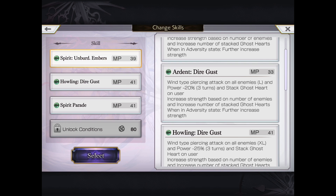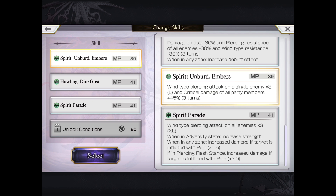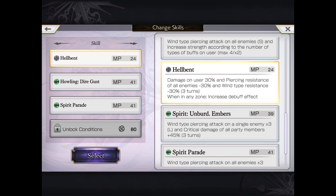Her E.S. move is extremely powerful and I'll show that a little bit later. In terms of her three moves, we went with Spirit Unburdened Embers — a much more powerful version of her normal style. It's Wind Pierce Single Target x3, and crit damage for all party members plus 45% for three turns. If you've been playing around with crit damage increases, it really does help you put out a lot more damage.